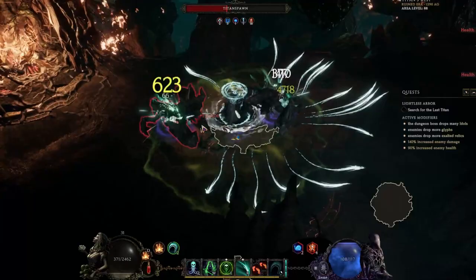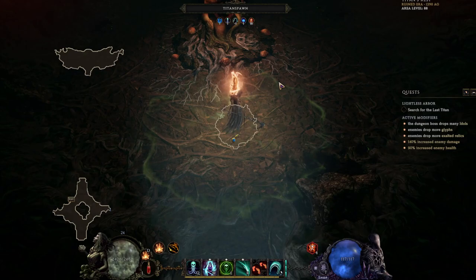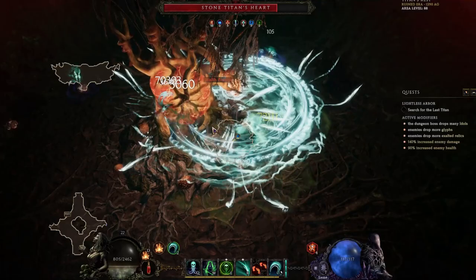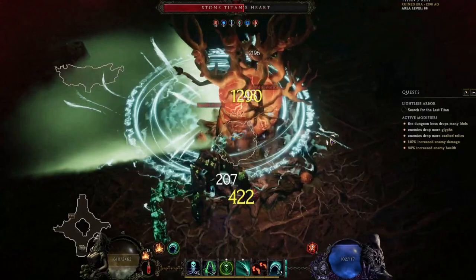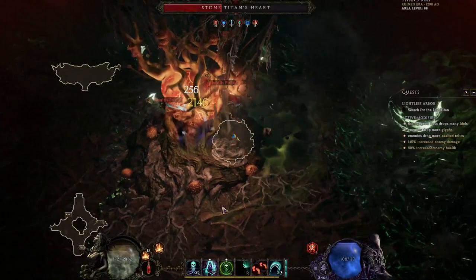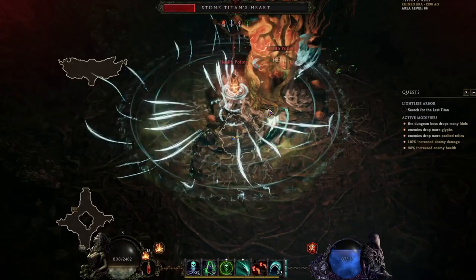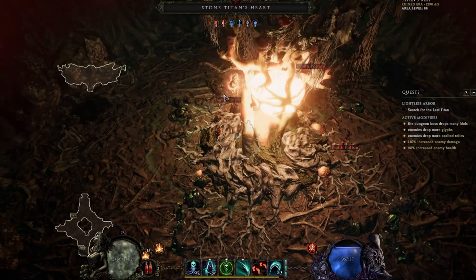Watch out for the tree's slams because he hits hard. Once the kindling is lit, the boss's mouth will open and you can go in. You don't really need to worry about the kindling anymore — it doesn't have any crazy attacks and you can kind of just sit there and tank it. The only dangerous one is the beam attack: once you see it, just move directly to the opposite side. If you have a movement skill, save it for that specific beam attack and go directly behind it where it won't hit you.